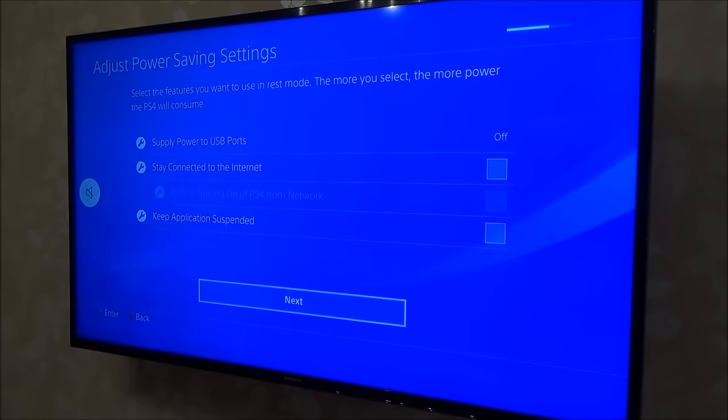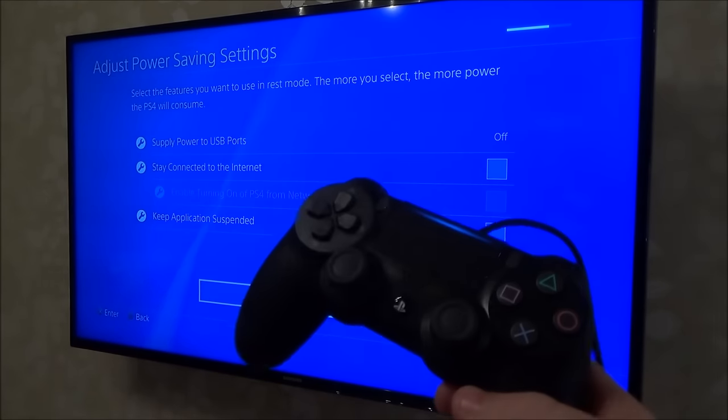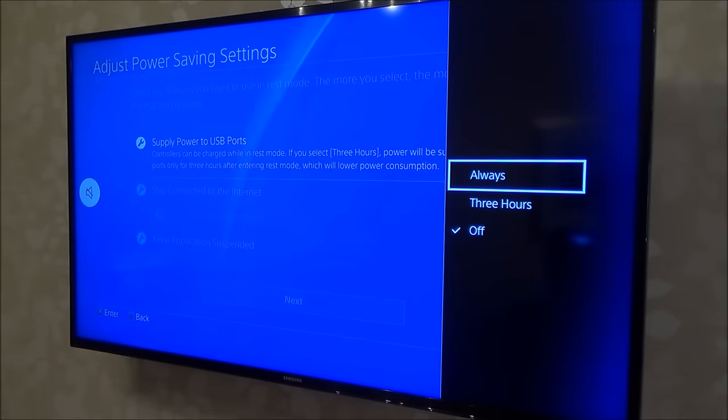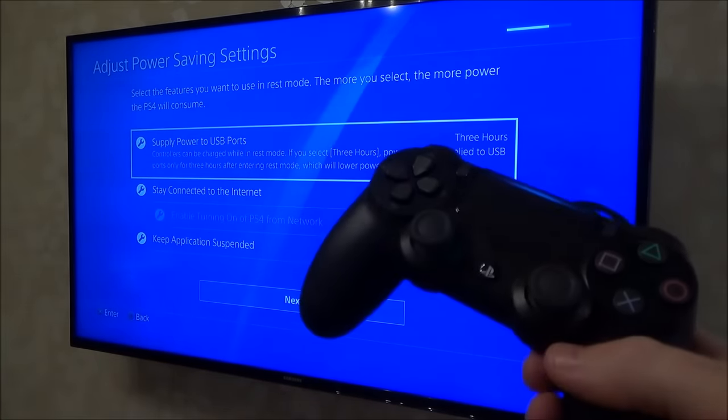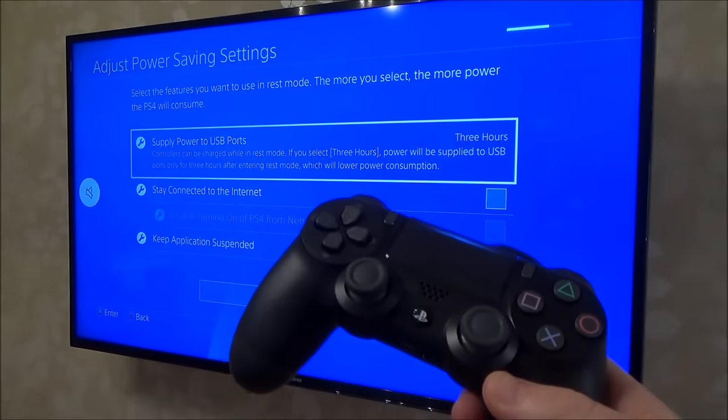Now it says select the features you want to use in rest mode — the more you select the more power the PS4 will consume. The PlayStation uses electricity and electricity costs money. You might want to turn it off fully after use, in which case it won't use anything. If you leave it on standby it ticks over using a little electricity, but things can happen in the background. For example, supply power to USB ports — that means you can charge your controller even when the PlayStation is off. I'm going to turn that on and set it to three hours.